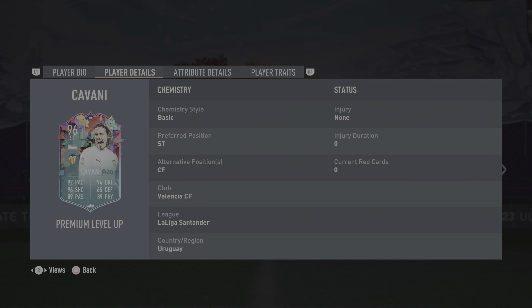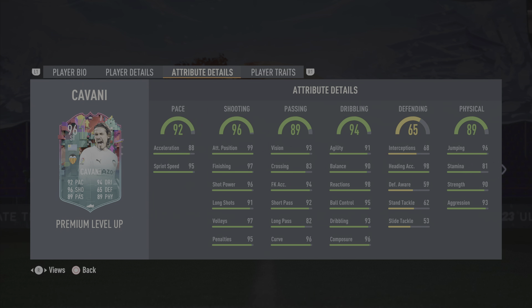Heading on to the player details, he can play striker and center forward. He's got Valencia and Uruguayan links, but this card basically works the same as how premium shapeshifters work — you can just put him in the team and he will have full chemistry.